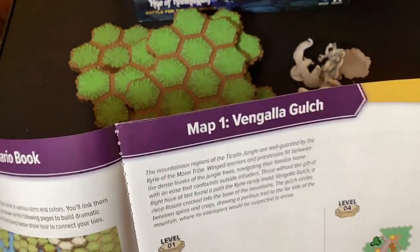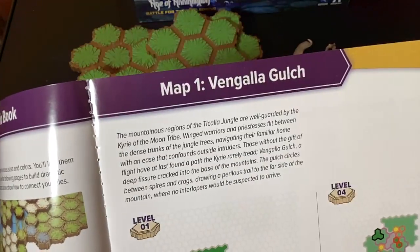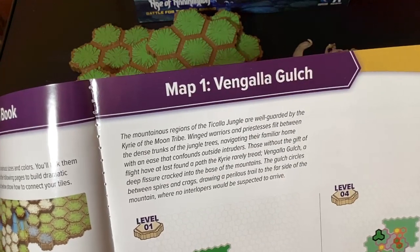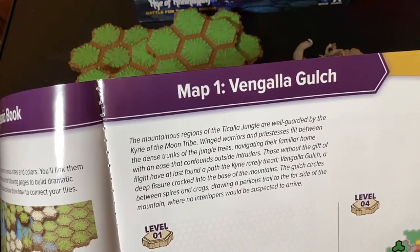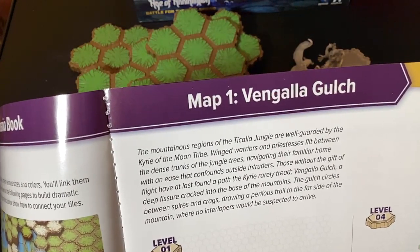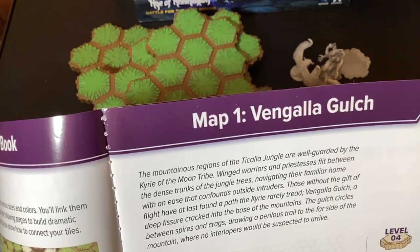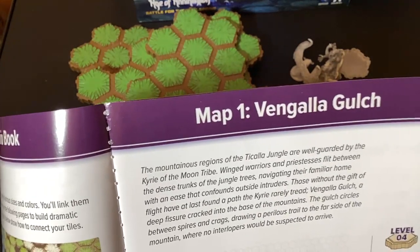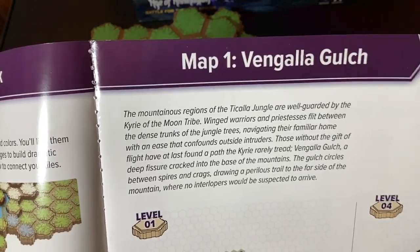Let's kind of build this thing - it's kind of like Lego. See how it says level one, level two, level three - that shows you what pieces to put on each layer, kind of like a Minecraft layer. The mountainous region of the Ticala jungle are well guarded by the Kairi of the moon tribe. Winged warriors and priestesses flit between the dense trunks of the jungle trees navigating their familiar home with ease that confounds outside intruders. Those without the gift of light have at last found a path - the Vengala Gulch, a deep fissure cracked into the base of the mountains.